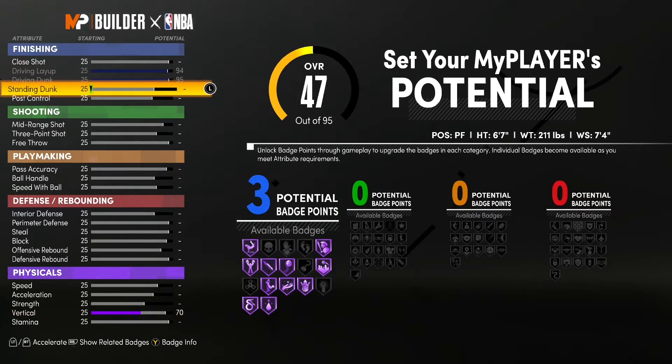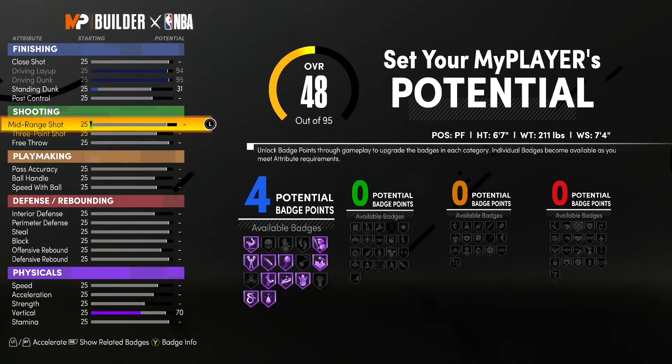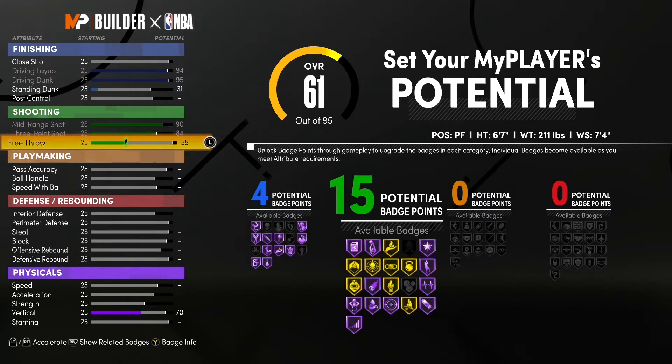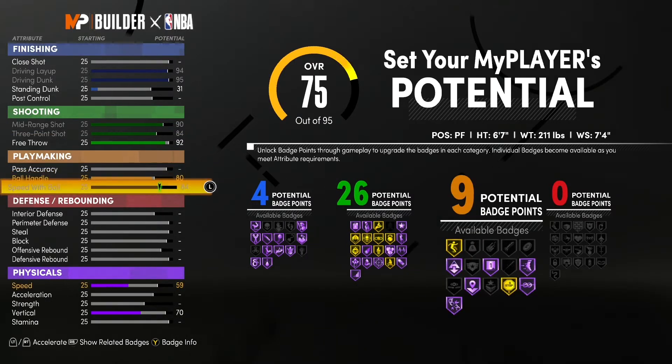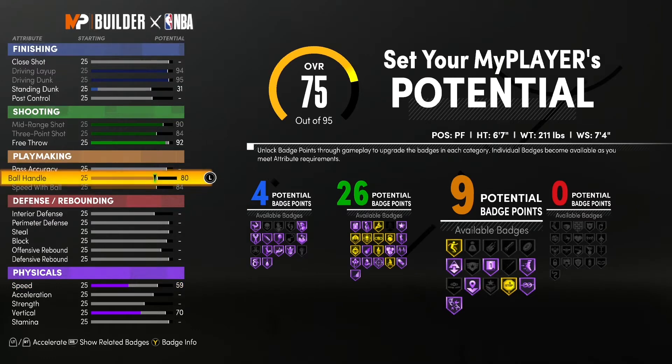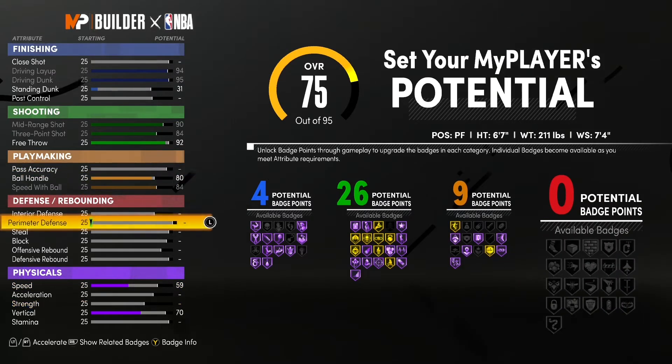We're gonna go 211 weight, minimum. You can go any body type — I usually pick compact or slight. When we get into the badge setup, you'll see we first want four finishing badges so we can get Posterizer or Slithery Finisher Hall of Fame. We're gonna max out shooting because we want to shoot efficiently — if you're spacing the floor you need to knock down every shot you shoot.